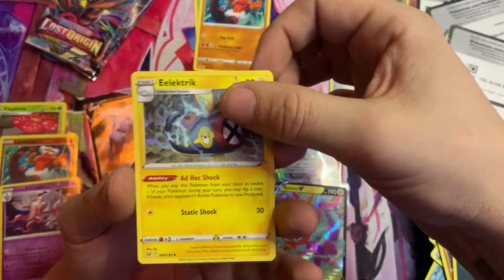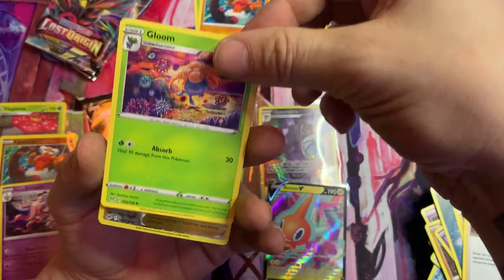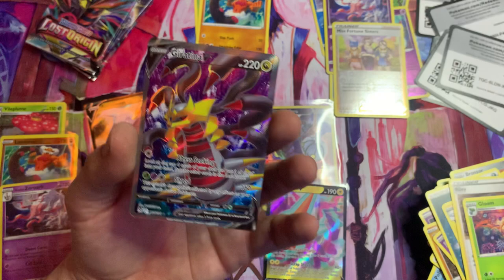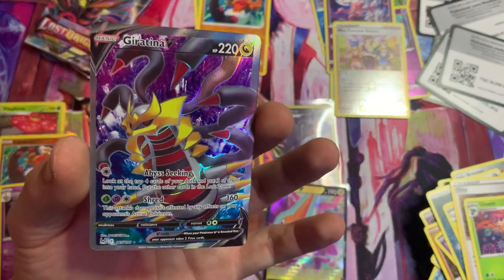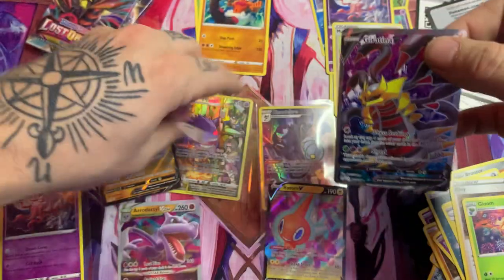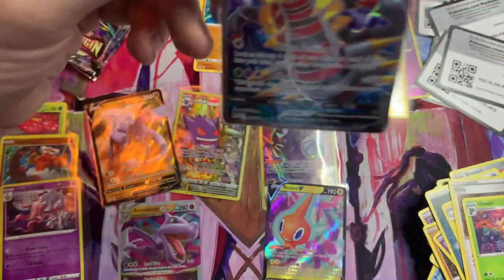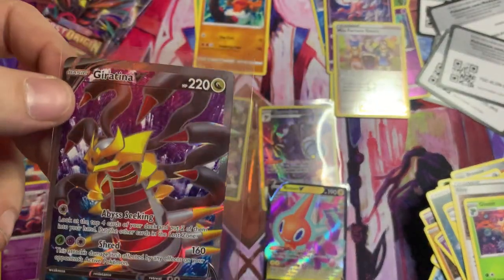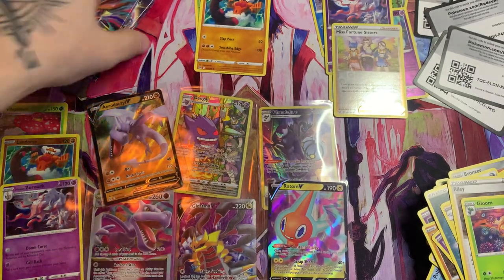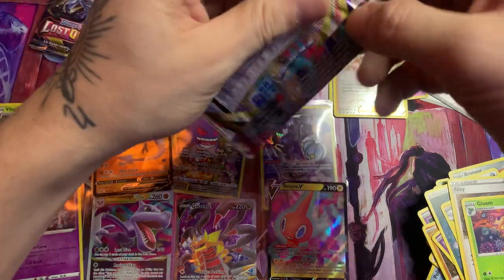There's that energy you need to tell me about — an Electric. We got Riley, we got the Gloom. What do we got after Gloom? Miss Fortune Sisters — Holo! Oh, this is insane! Oh my God. We didn't get — oh wow. What pulls we are getting — what a way to start this!